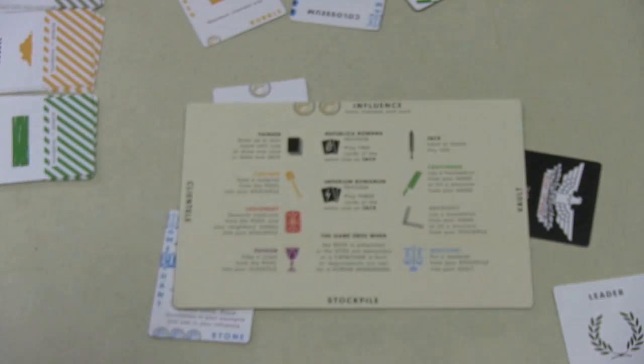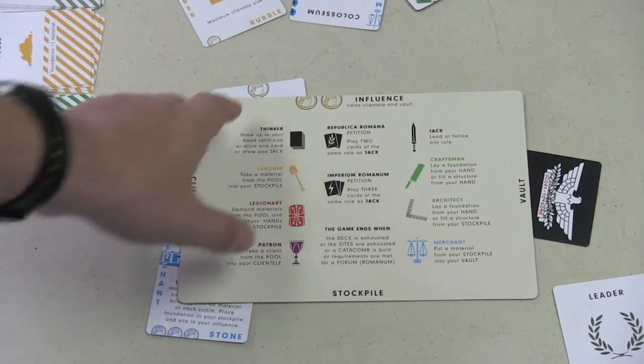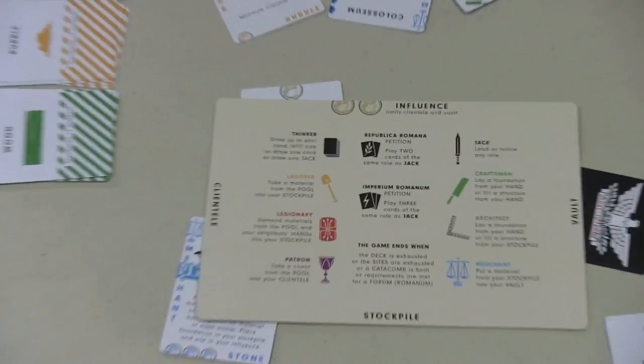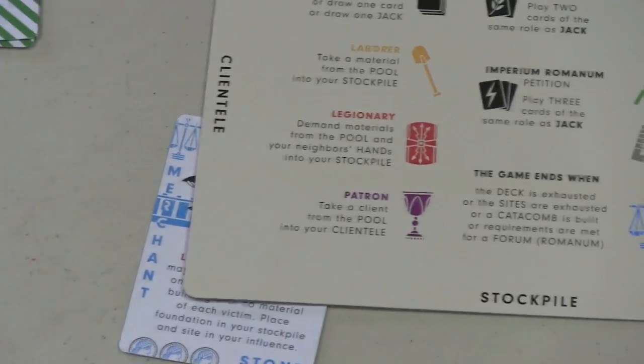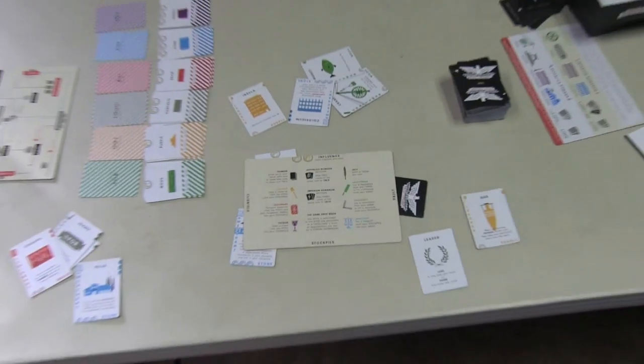Whoever has the most of different resources in the vault wins those bonuses. The number of cards that you can have is controlled by the influence you have. I built that one building, so I now have three influence — I can have three clients, three cards in my stockpile, and three cards in my vault.